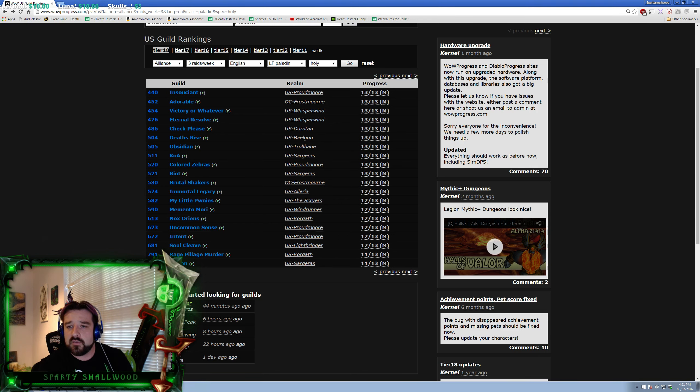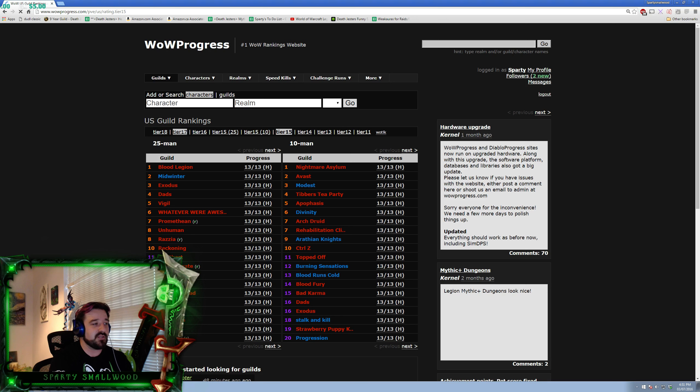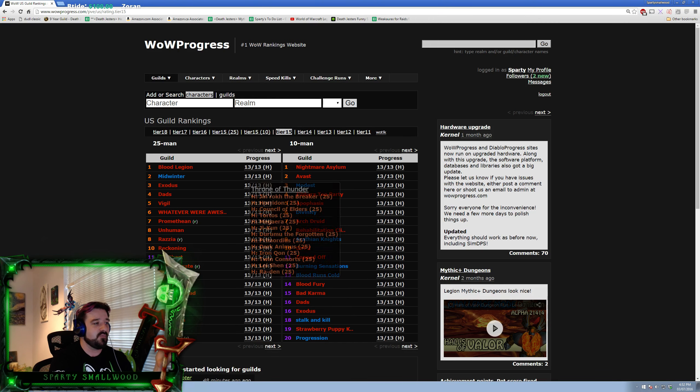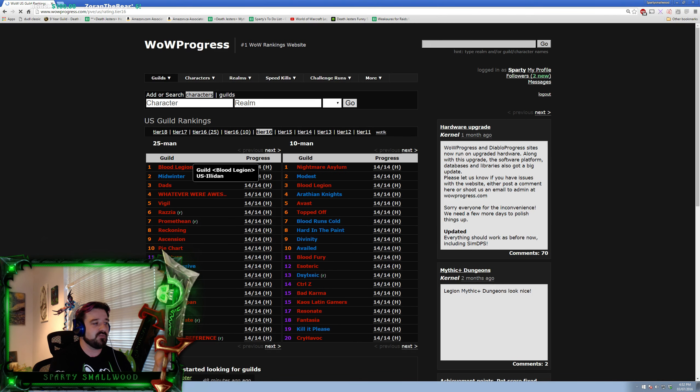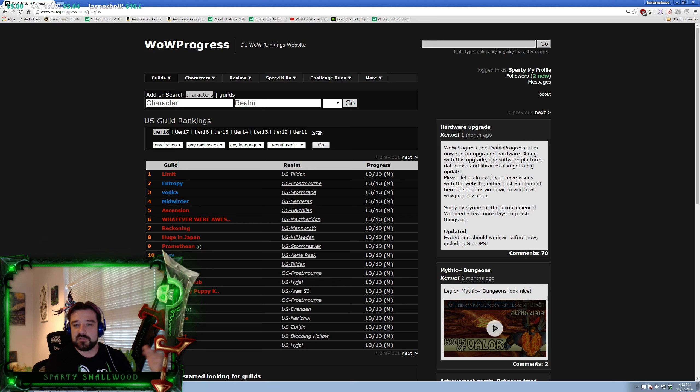On WoW Progress, the tiers refer to raid tiers. Last tier was Tier 17 — Blackrock Foundry — where Midwinter was the number one US guild. Tier 16 was Siege of Orgrimmar. Tier 15 was Throne of Thunder with Ra-den and Lei Shen. Now it's all 20-man Mythic — that's what the raid tier means.